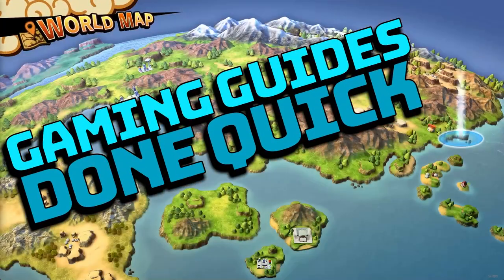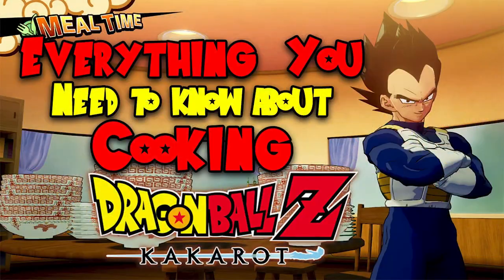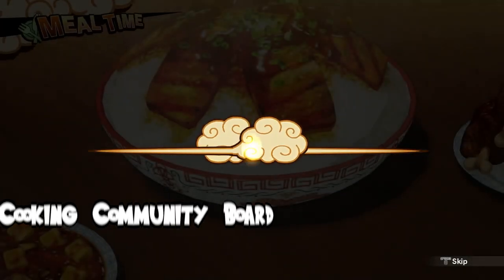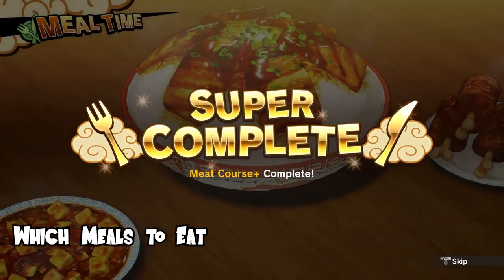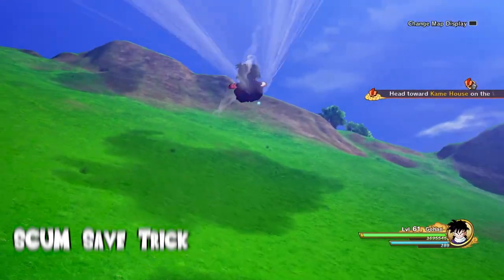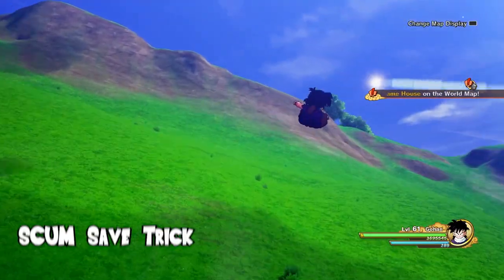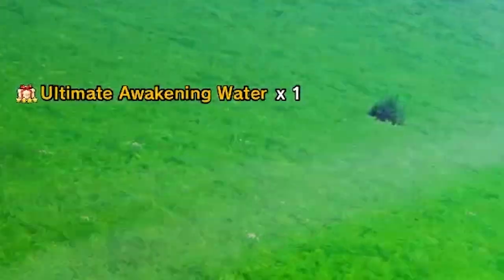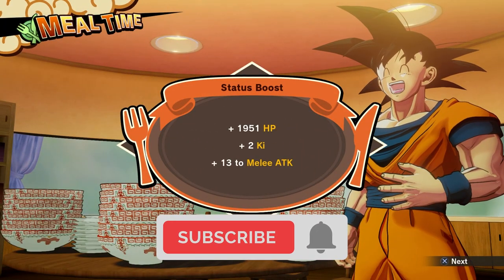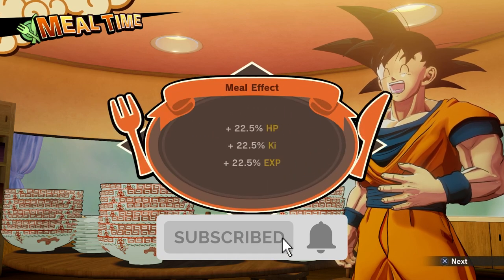In today's Gaming Guides Done Quick, we're gonna go over everything you need to know about cooking in Dragon Ball Z Kakarot. First, we'll start with the basics, which include how cooking works and where to get the recipes. Second, we'll get into some intermediate topics like the cooking community board, which foods you should focus on eating, and how to figure out where to get the ingredients. And finally, I'm gonna show you a trick that forces items to respawn so farming those ingredients will take no time at all. If you find this video helpful, please make sure to like and subscribe — doing so really helps the channel grow.